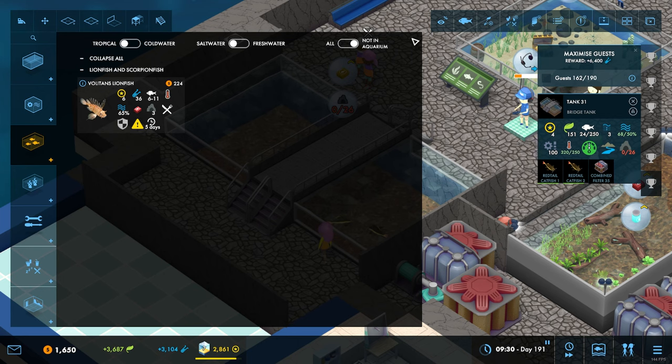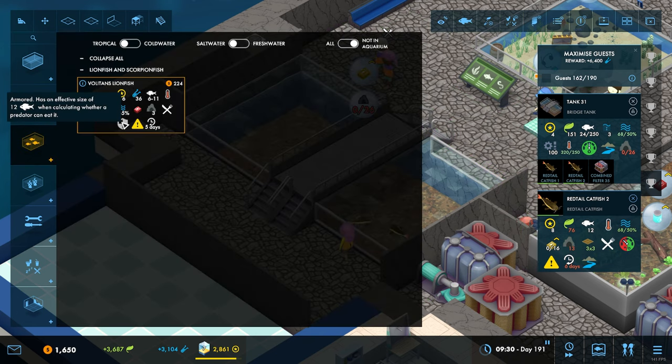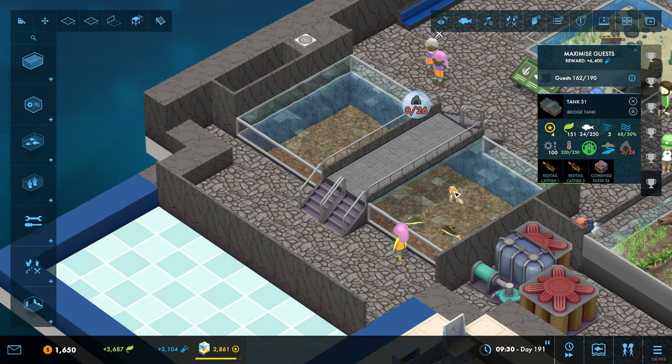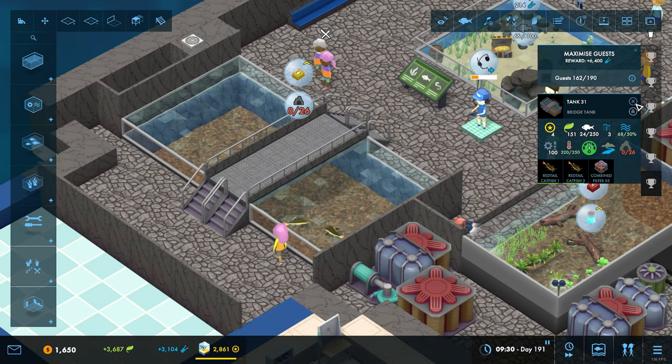Now do we have anything else? We have these guys. These catfish eat anything up to size 16, they're armored - has an effective size of 12. They take five days - they might be able to go in there. Because that rating I think will go up. They take six days to grow so these guys will grow first. Oh, they can't go in a freshwater tank. Can the shrimp go in there? No, they absolutely cannot - it's lambs to the slaughter if they go in there.